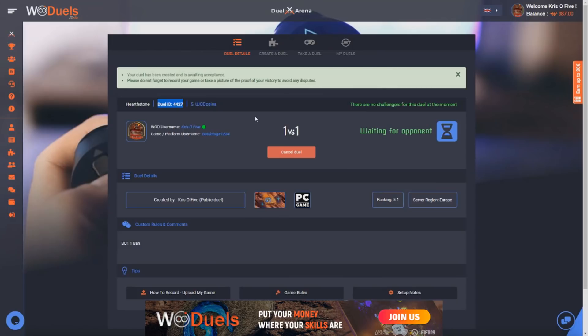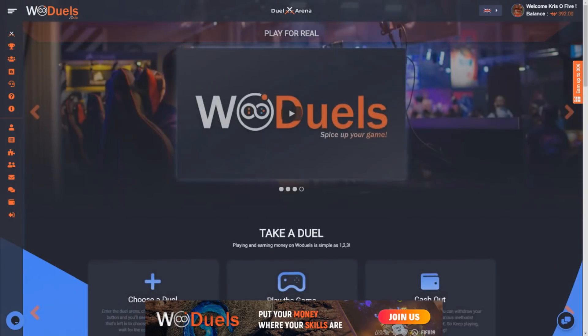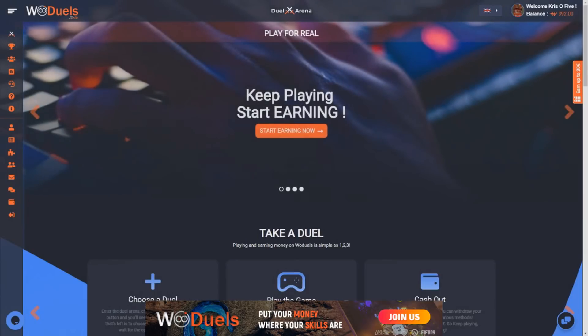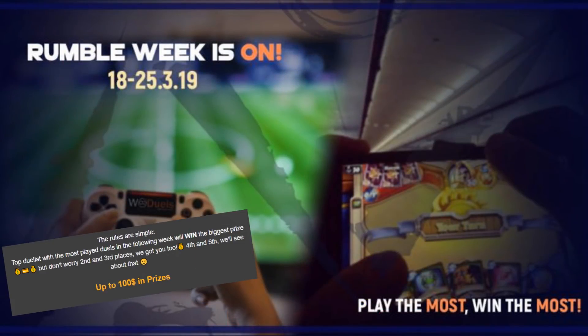Don't worry if you lose your first duel — win or lose, World of Duels has you covered. If you win, you get twice the amount you wagered, and if you lose, you get your coins back in the next 24 hours, so just hop on and try it out. Also, there's a new promotion going on and you're joining just in time: Rumble Week. You will have one week to do as many duels as you can and get extra cash like that. There will be up to 100 dollars in cash prizes for the top 3 duelists for that week, so sign up now and get ready to rumble.